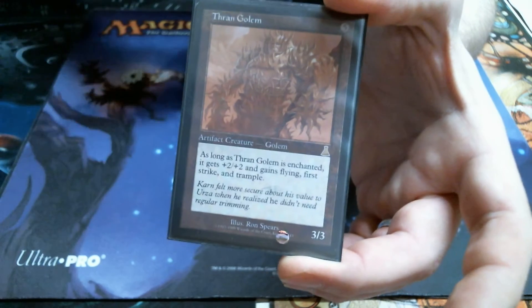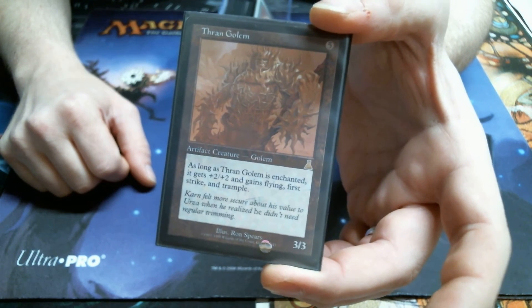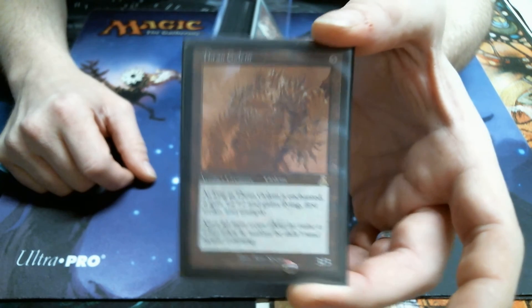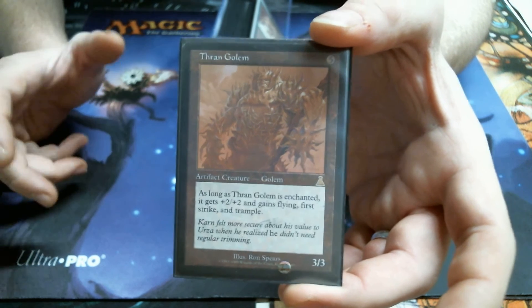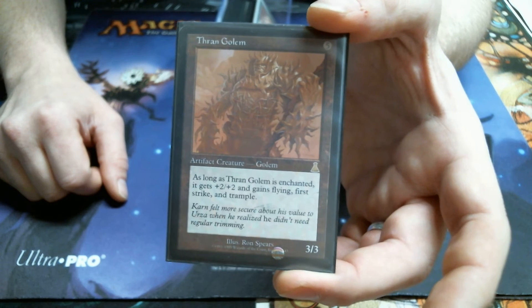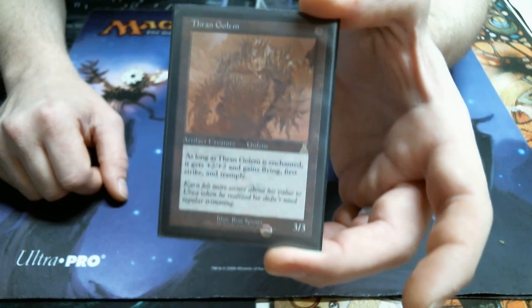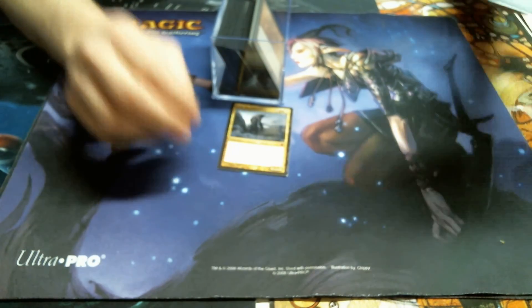Then of course we have the Thran Golem. I like the Thran Golem — I think Morrow just mentioned this in one of his podcasts. The 5-mana 3/3, meh, not that good. But as long as he's enchanted, he gets all these abilities — 1, 2, 3, 4 abilities, all of which are good. I like me some Thran Golem. It's like Karn's long-lost brother.